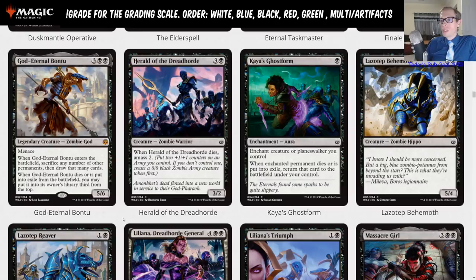Herald of the Dreadhorde: three and a black — whenever it dies, amass 2. Obviously people are saying play this in your God Eternal Bontu deck — you can sac it and then amass 2. But no, this is just a limited card.